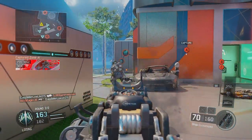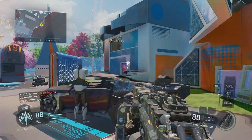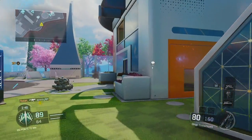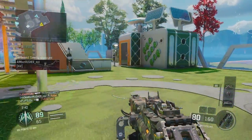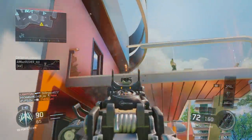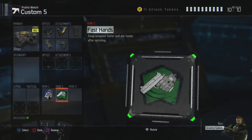For an optic, I went with the ELO sight because it is the best optic in the whole game in my opinion. It will help you land shots very easily and make you overall more accurate. Go with the ELO sight, or if not, you can go with any other optic you like using in the game — but the ELO sight is the best for me.